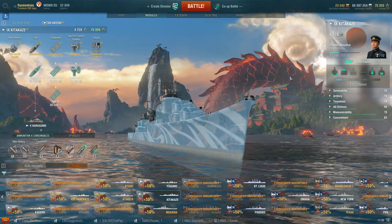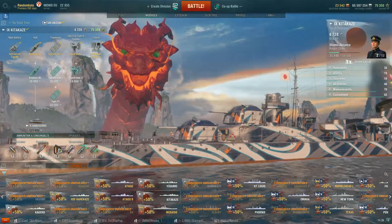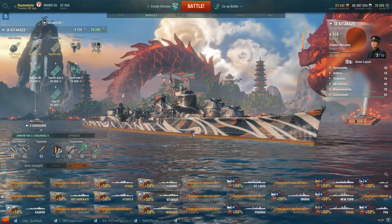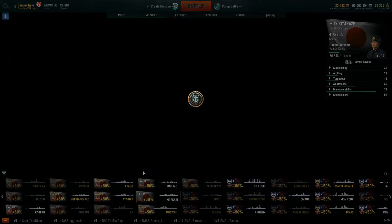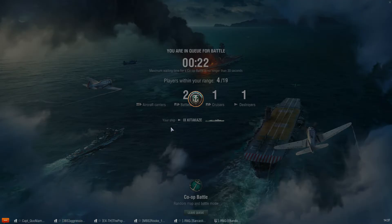Let's take her into a battle. We've got some economy flags on there and a New Year's streamer camo — a little bit of extra XP. Let's hit the battle button and take her into a co-op. It gives a nice controlled environment to test a ship out in. Also, there's no aircraft carriers, which is always good — and it keeps the game a bit playable if you don't want to sit around in the low tiers.